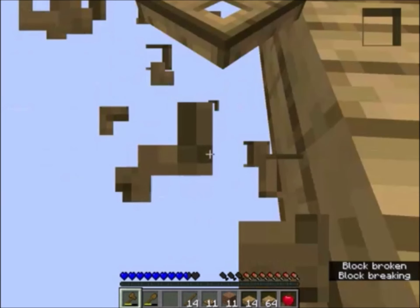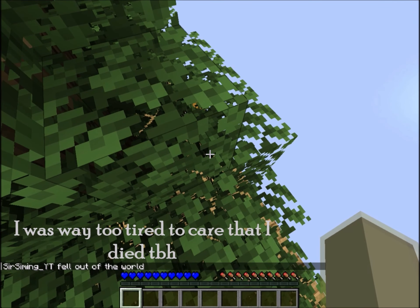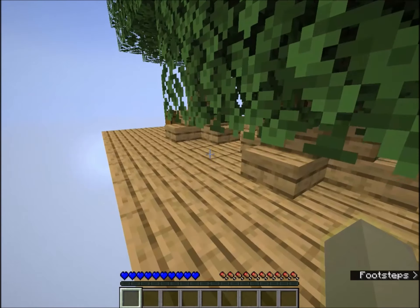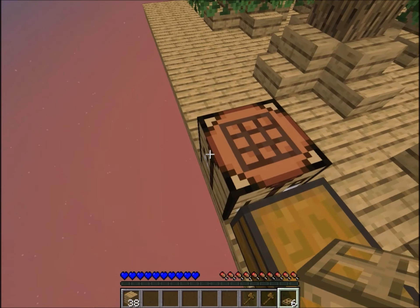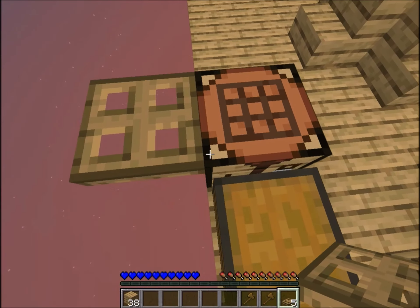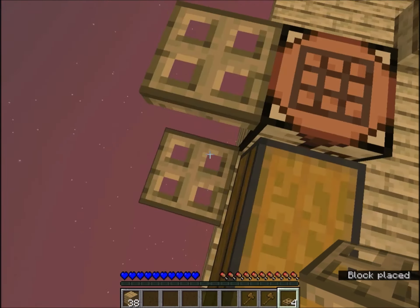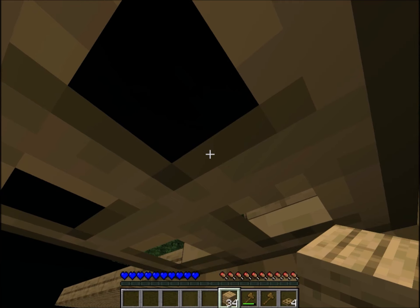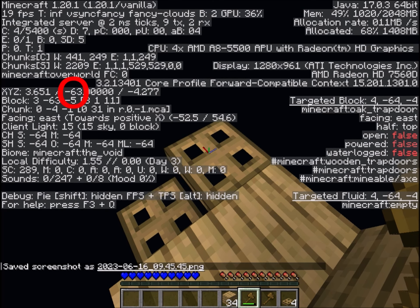It was at this moment that he knew — oh my gosh. I didn't really lose much but I have no idea where I'm at. I don't have any more food either. What happened is I was right here on the trap door, I broke it, and I thought I was over here — apparently I wasn't. To down-bridge, you go under the trap door, shift, and right-click. The right-click wasn't working because I was at negative 63, basically at the void floor.